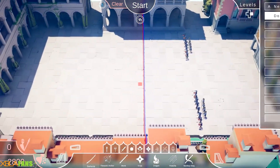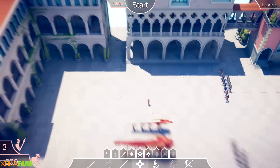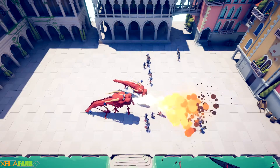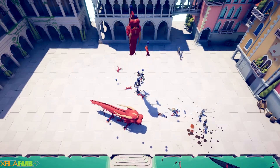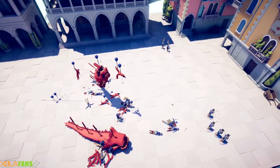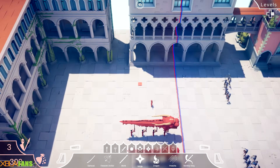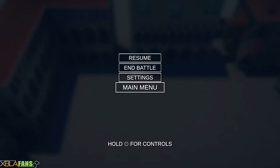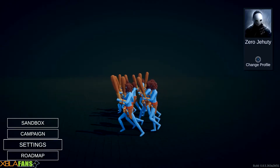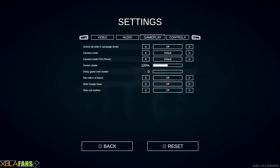I can get a dragon — I keep hitting the wrong button. There we go, put a dragon there. Wow, they did not do well against the archers. Look at him float away! I believe there are units that are good against other units. You can also turn off screen shake and all that, hide unit clothes, hide googly eyes — but if you did that, you're a terrible, terrible person.